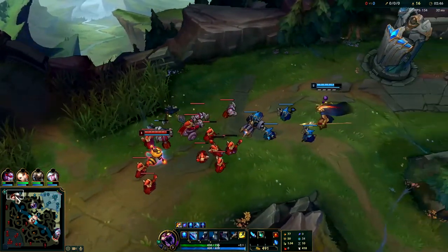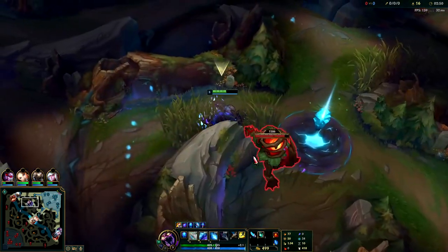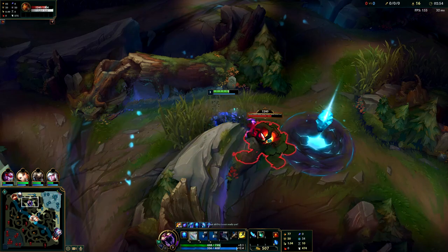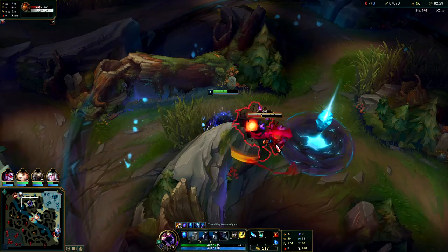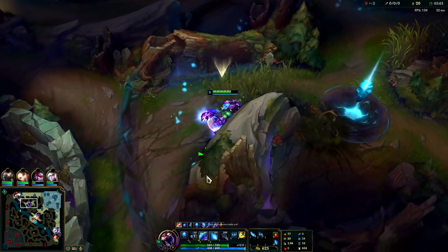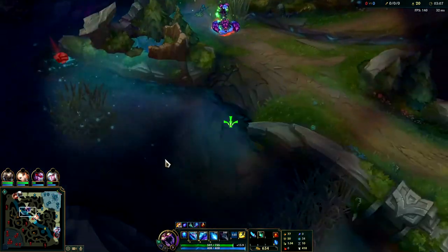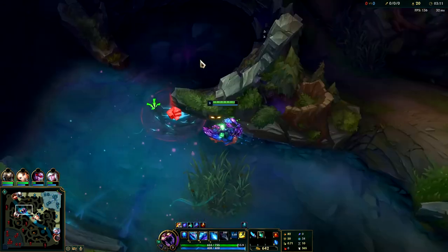We'll get our red buff, then we can fight the scuttle crab against Kayn. It looks like we had mid priority — I don't know what happened because that kill is taking up some space. Looks like these lane swaps... I'm gonna go ahead and smite that. Teemo has too big of a wave so we'll come over here, grab our spire. Looks like we're about to fight Kayn for it.